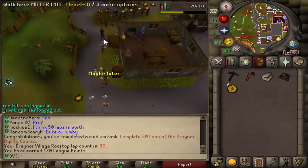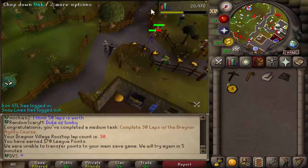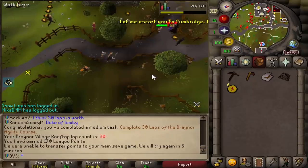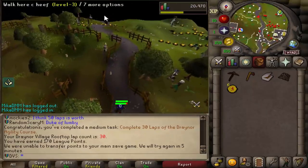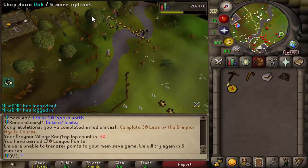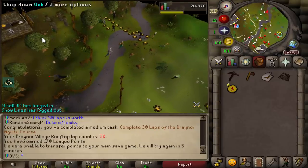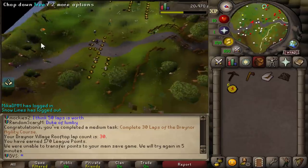Before I head over and continue doing agility, there's actually a bunch of stuff I still have to do in Lumbridge. I was looking through the task list and there's a lot of tasks from fishing. Also, if I cut 100 willow logs I get 50 points as well. So I'm going to be getting up to level 30 woodcutting right now, and once I hit 30 I'm going to be chopping 100 willows.